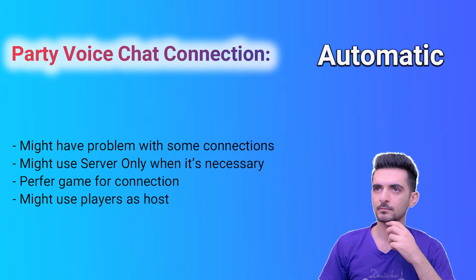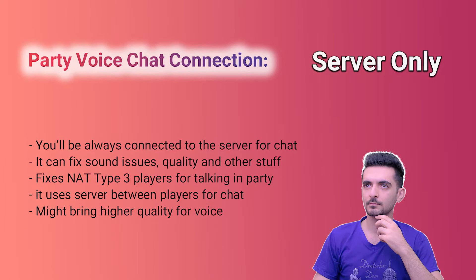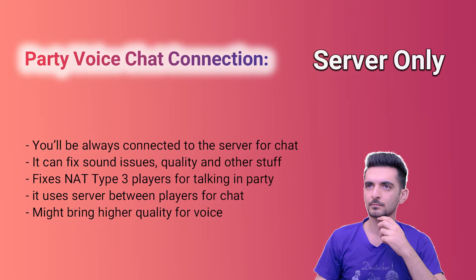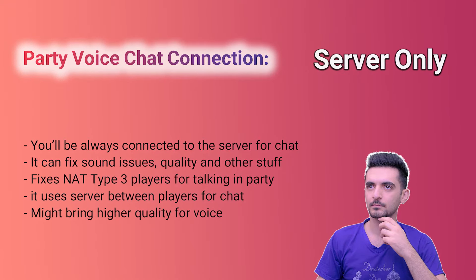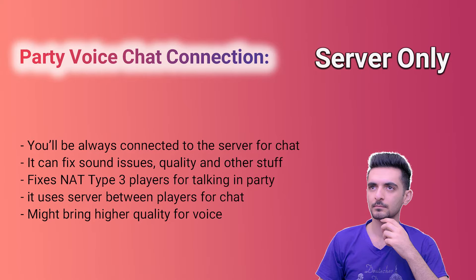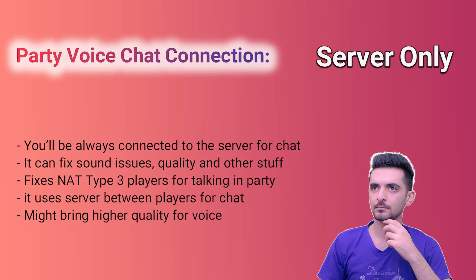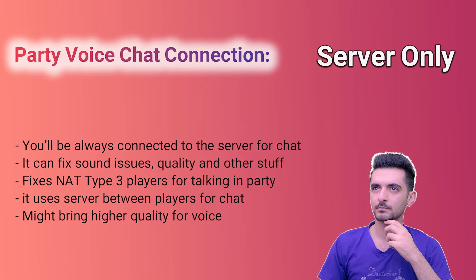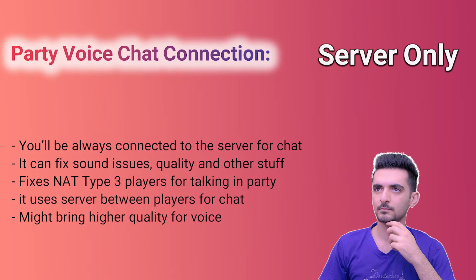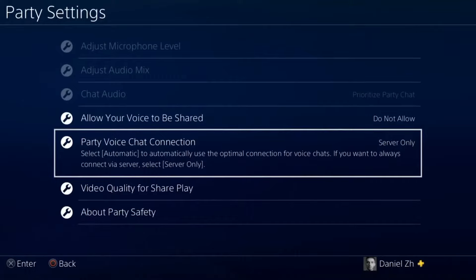There are also some other things to consider. Before, when someone was not NAT Type 3 and another one was also not NAT Type 3, they couldn't talk in the party because it was using the players as the host, which is what Automatic does. But if you use Server Only — I did test this with one of my friends — we changed our internet to not NAT Type 3 and we could still talk together.